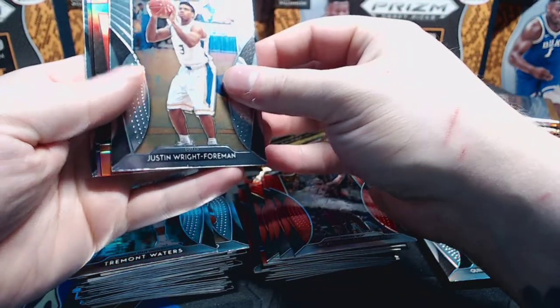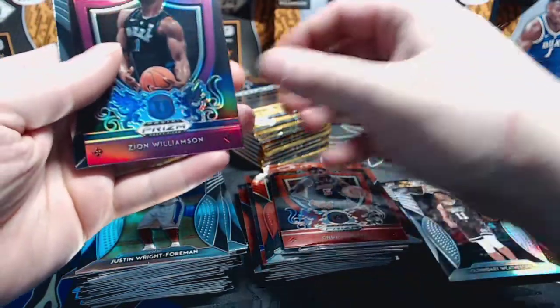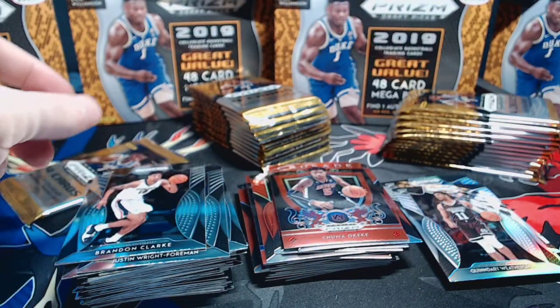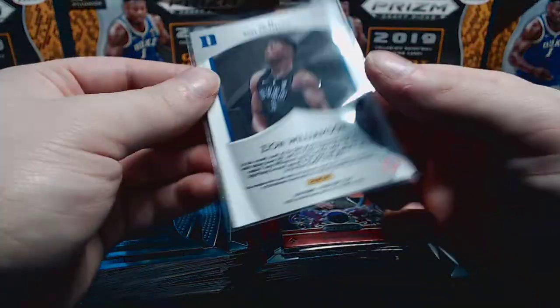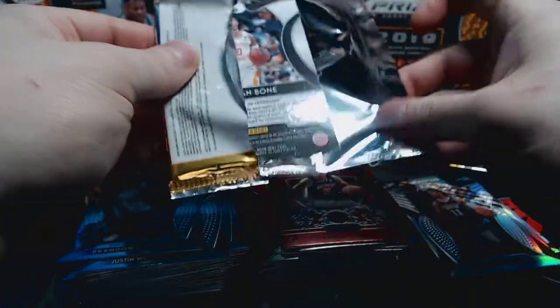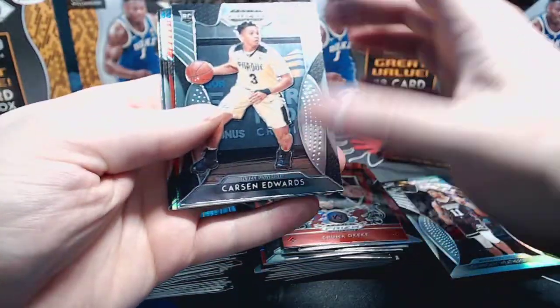We have a purple in here - Justin Wright-Foreman base, Chuma Okeke, and Zion Williamson crusade purple! Wow, and Brandon Clark base. But Zion purple non-numbered - nonetheless a great pull. I think we actually hit one of these in the last four boxes too. I'm a big fan of the crusades. Like I said in the last video, if it was an insert set and not part of the base set, people would like it a little more.